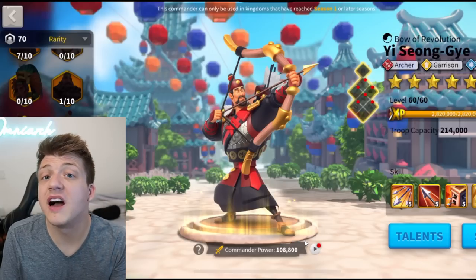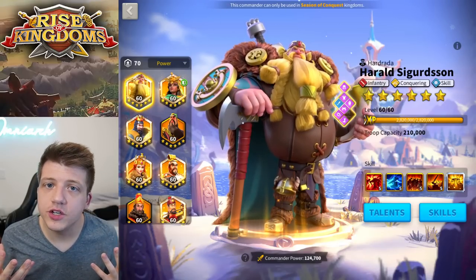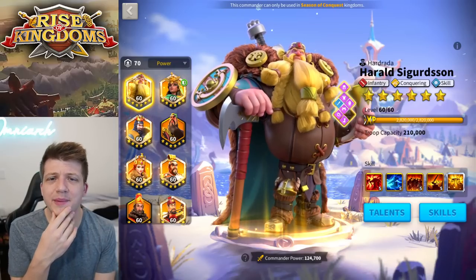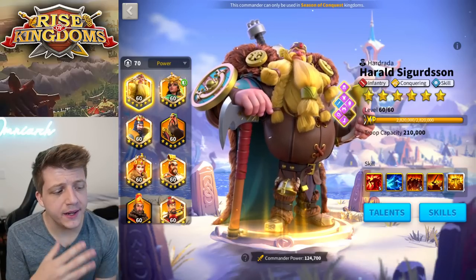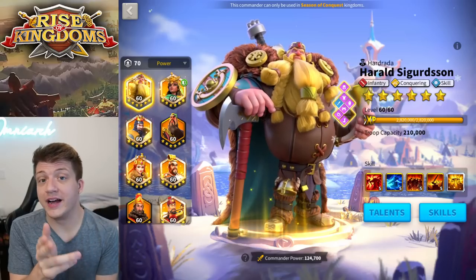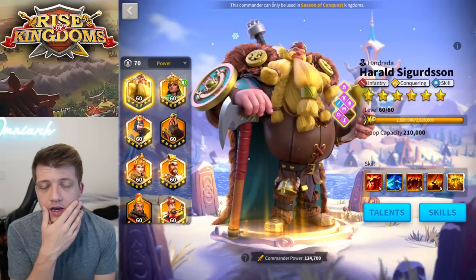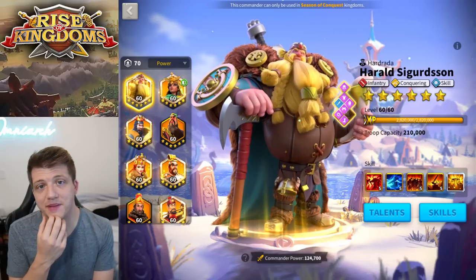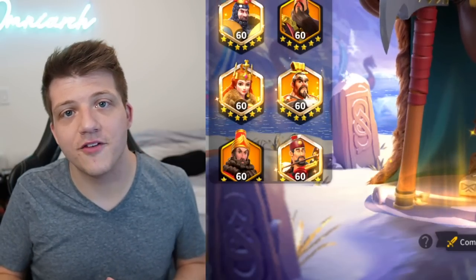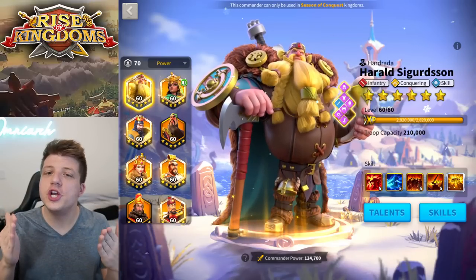You might be thinking he at least has some commanders usable in the open field. He's got Alex expertised with YSG, but as we go along we notice he brought Montezuma to level 50. And I have a feeling in my stomach — it's not the whiskey — telling me that's probably going to be the next thing he expertises. Proceeding on, he does not in fact have any other usable expertise commanders. He didn't even unlock El Cid.